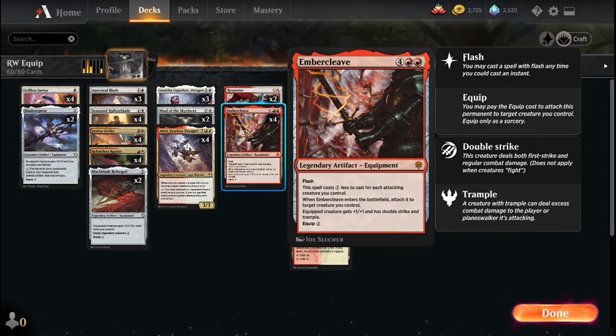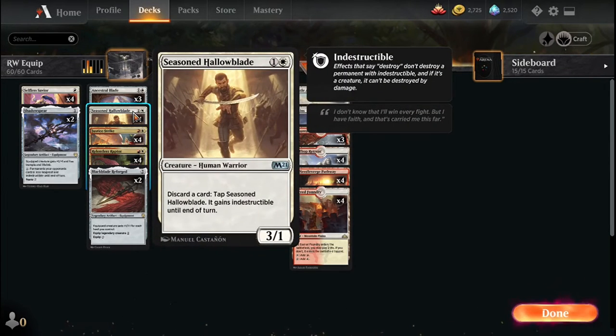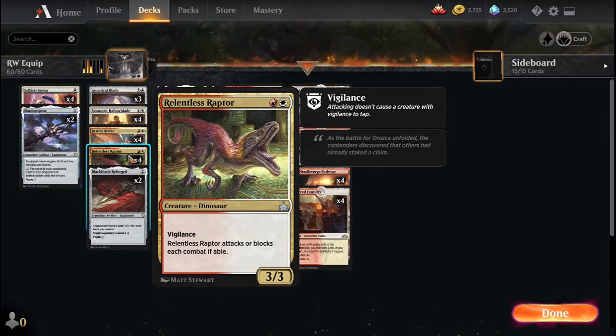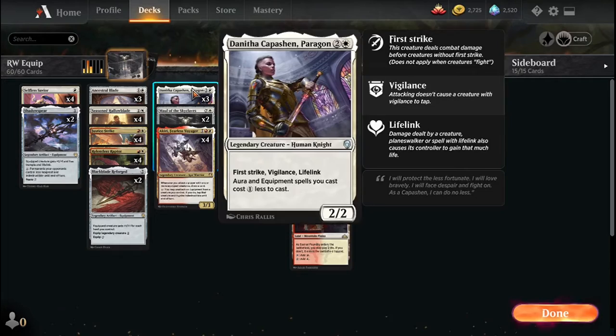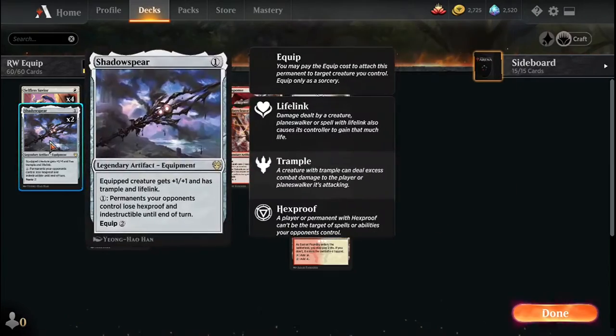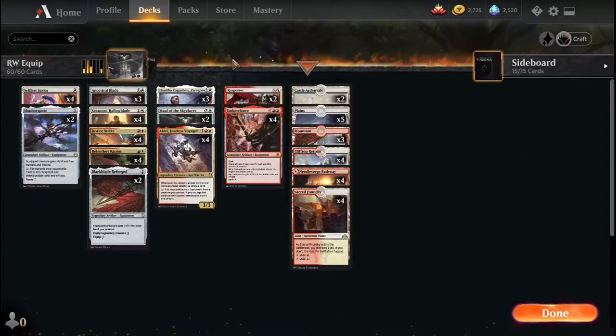Some of the creatures we want to put our equipment on are Seasoned Haloblade, which is a sticky threat. There's also Relentless Raptor, a random uncommon from Rivals of Ixalan — a two-mana 3/3 with vigilance that swings over a lot of stuff. There's also Danitha, who's great to put Black Blade on: she has first strike, vigilance, lifelink, and makes our equipment cost one less. So Shadowspear becomes free, and it makes Black Blade one mana — imagine a one-mana Black Blade, that's crazy.